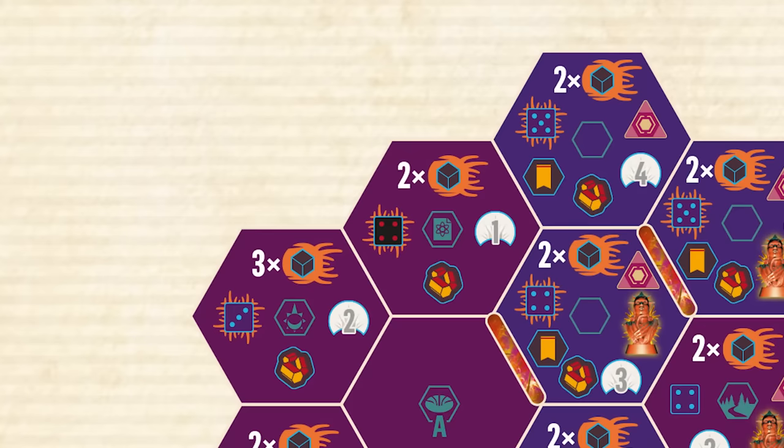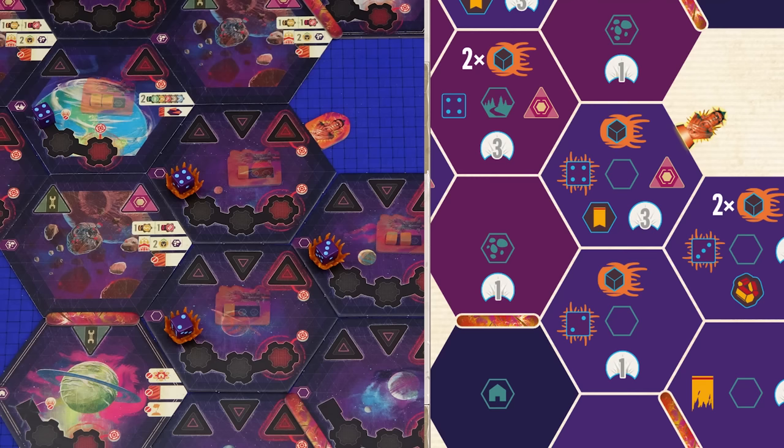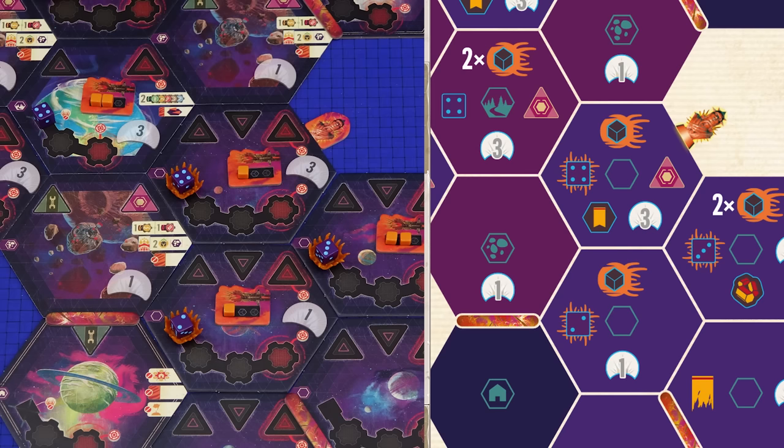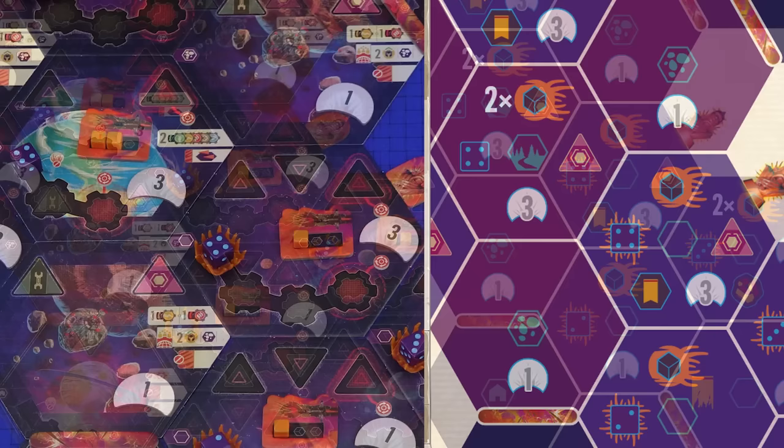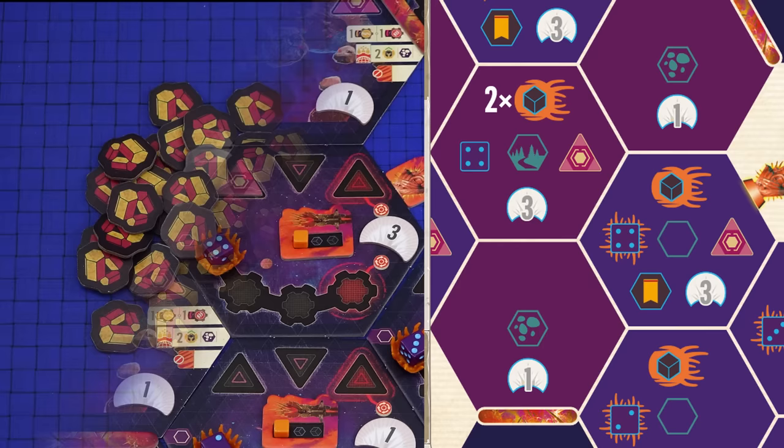In some scenarios a special sector might show a black die, indicating that you should use a black fixed population die instead of a purple one. For each hex on the diagram with voidborn fleet power, place a voidborn fleet token in the sector with the corresponding number of fleet power cubes. If a hex has a glory value, place a glory token of the corresponding value in the sector. A triangular icon indicates a sector defense installation is present — place the token on the leftmost installation space. Note that some special sectors such as our asteroid belts already come with pre-printed sector defenses; these are not indicated on the diagram as they are already printed on the sector itself.